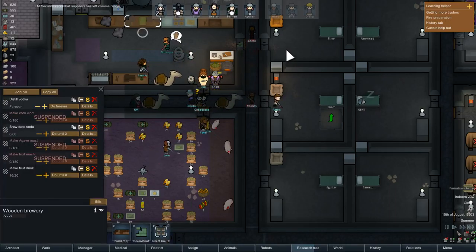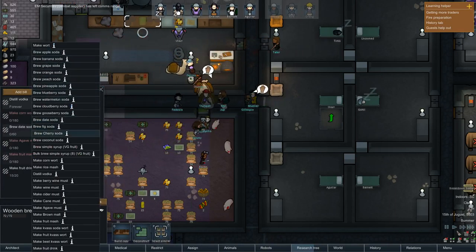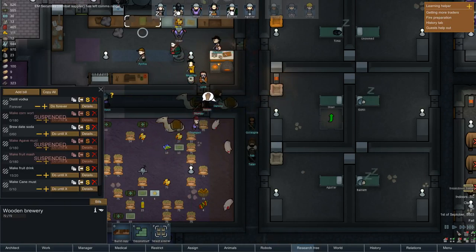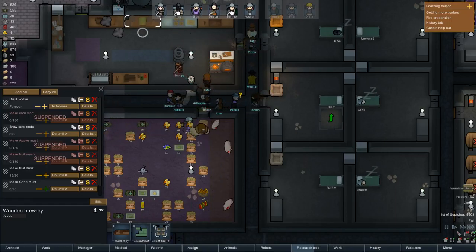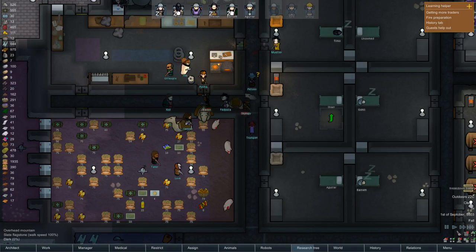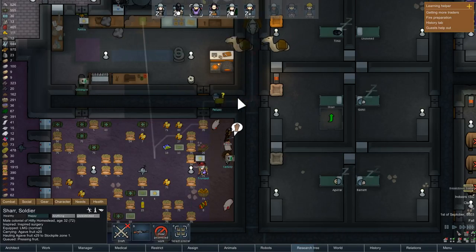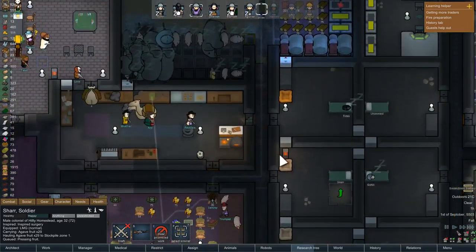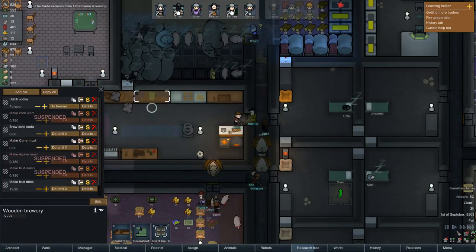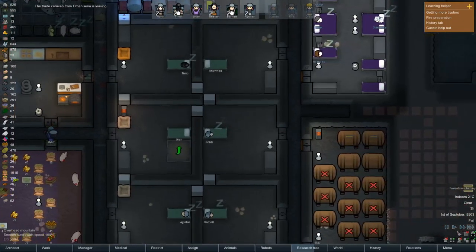I've got some sugar here. Let's make some rum - cane must. There we are, do until a full barrel's worth - which we're not going to get out of that. Shark, can you go and prioritise that? Thank you please. And actually I want to put that near the top. There we go, so you're making some cane must now. Good.